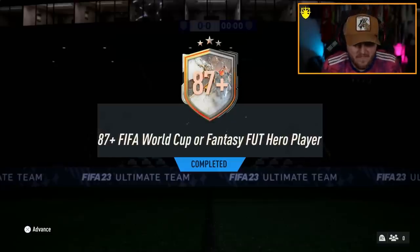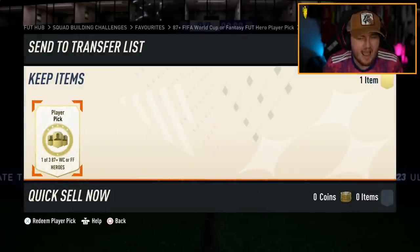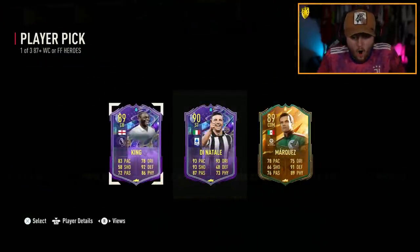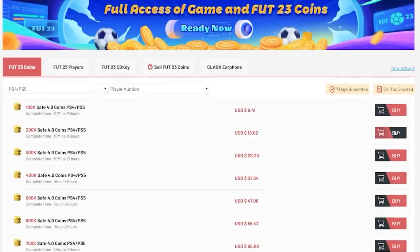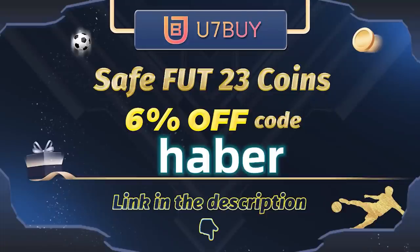EA re-released the 87-plus FIFA World Cup or FUT Fantasy Hero player pick. Can we get a decent Fantasy Hero? Here we go! If you guys want cheap, fast and reliable FUT Coins, check out u7buy.com — there is a link in the description down below. Make sure to use the code HABER to get yourself 6% off all of your purchases.